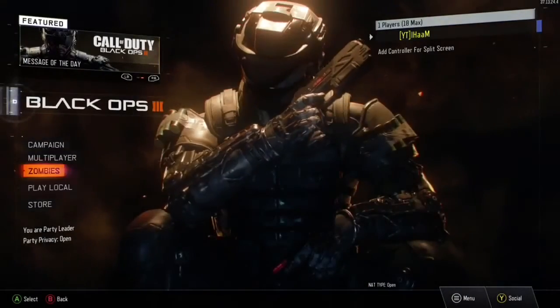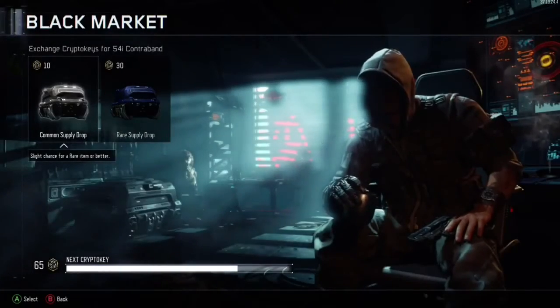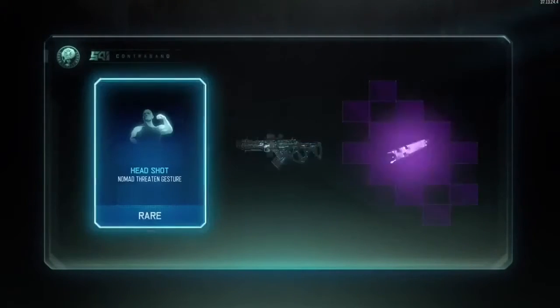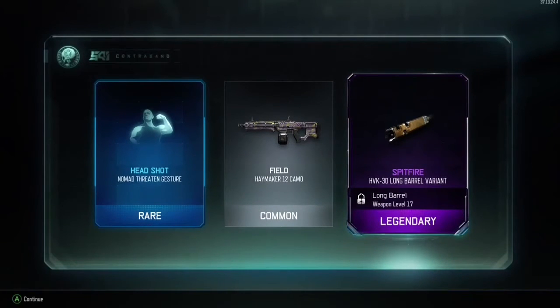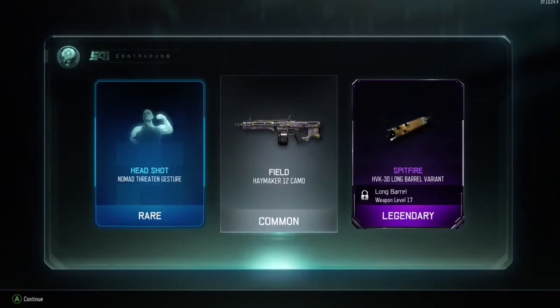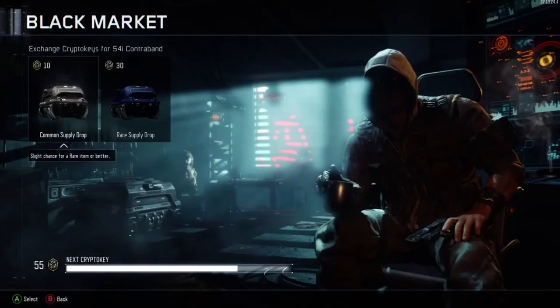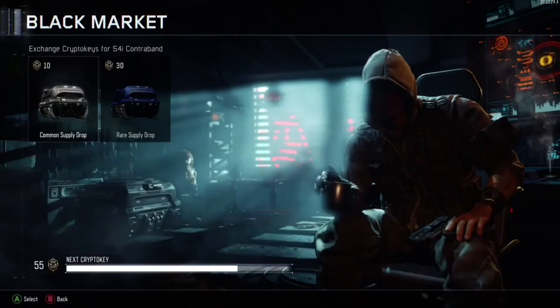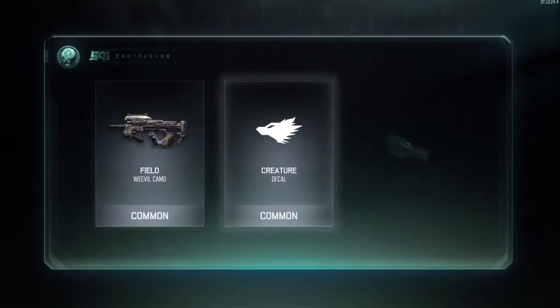So I go to the black market and open my sixth supply drop. I got one item and I was like please wait — and then legendary came up and I was so happy, but it was actually an attachment and I was like oh my goodness. I don't know what it is exactly but I think it's for the specialist. I don't know how to use it.